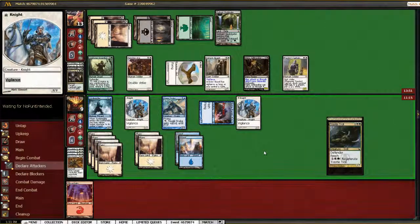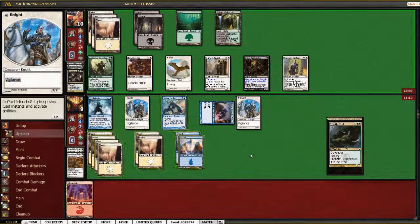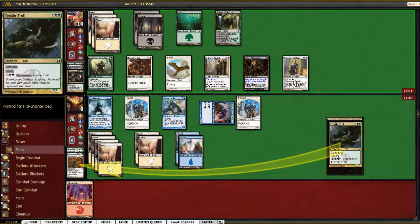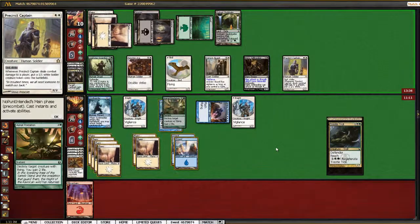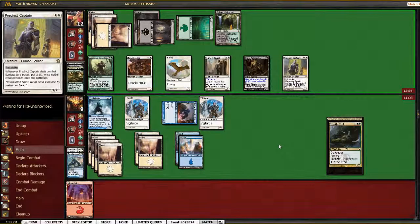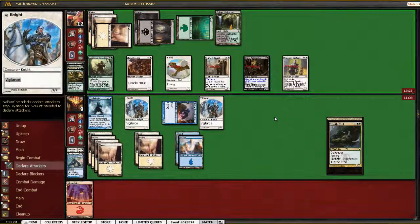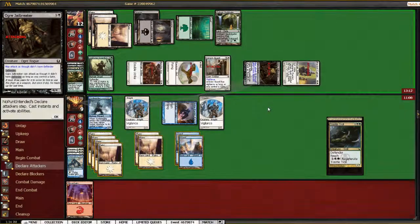We have plenty of mana to pump up our Tower Drake, which is nice — it can probably block the Voidwielder. We can also double block the Precinct Captain. That's a blowout. He's probably sending in with a whole bunch of stuff here. I don't want him to get another token, so we'll put the Voidwielder on the Captain and then double block the Jailbreaker.